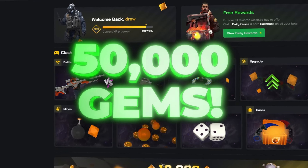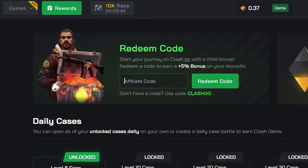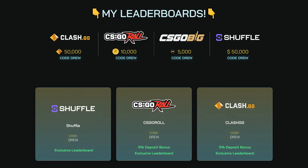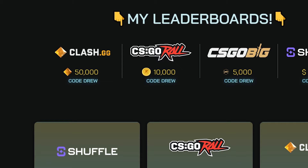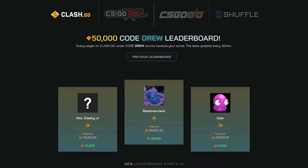I'm giving away 50,000 gems over the month to my top wagers on Clash.gg. You can either click on rewards and where it says affiliate code, type in Drew, then click redeem code. Or you can go to my website DrewRewards.com, click on the little panel, sign up under my code there. After that, click on the Clash leaderboard, keep track of your placement, win a split of 50 grand. Enjoy the rest of the video guys.